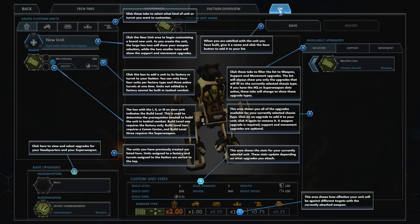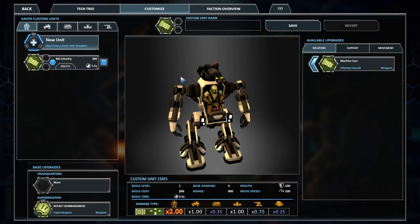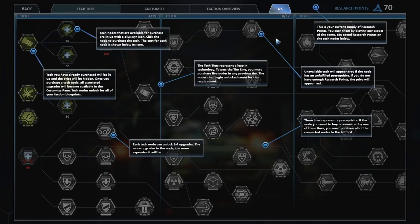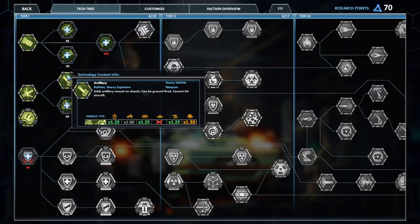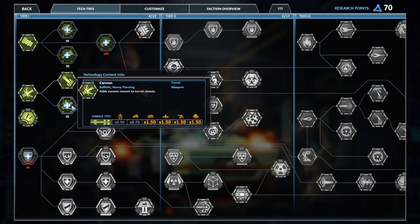Effectively, you get to make your own units. You can combine unit type, weapon type, support, and weapon movement. You can craft your own units to work with and cobble them together, using parts from this tech tree, which is — oh boy — going to take some time. So we have 70 research points, apparently.